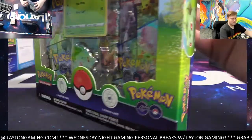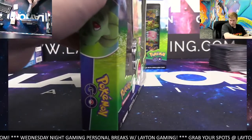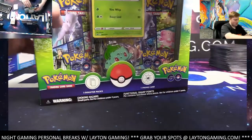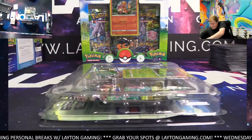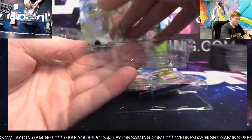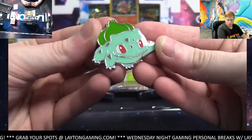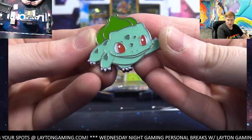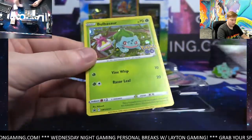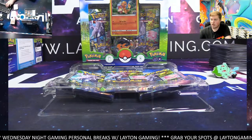Bulbasaur time! Lane, if I hit the Mewtwo alt art in my boxes, you can have it — I've actually got two copies somehow. So if I do hit the alt art Mewtwo, it's all yours. Here we go — the Bulbasaur box. Bulbasaur pin, really nice quality on these, with multiple different pin pockets. There's that Bulbasaur holo — beautiful card. These are new in stock on the website, just got them in today.